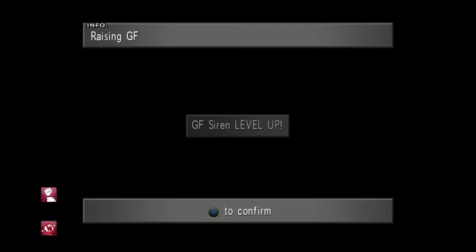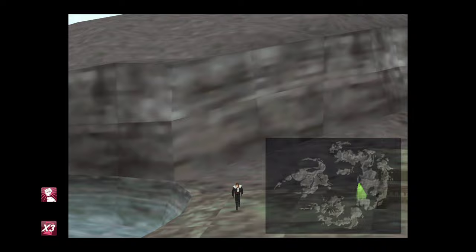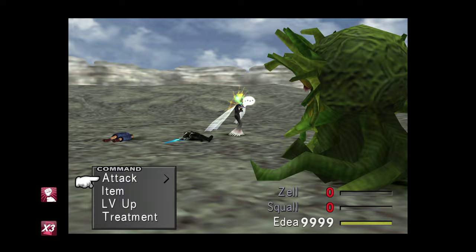Look at all that lovely experience — Edea is already level 58. And once again, I think every Guardian Force gains at least one level. One thing I'd like to note as well: if you're not actually running directly between the train track and the Salt Lake, there is a chance that Marlborough wouldn't spawn. But as long as you're doing that, it will.